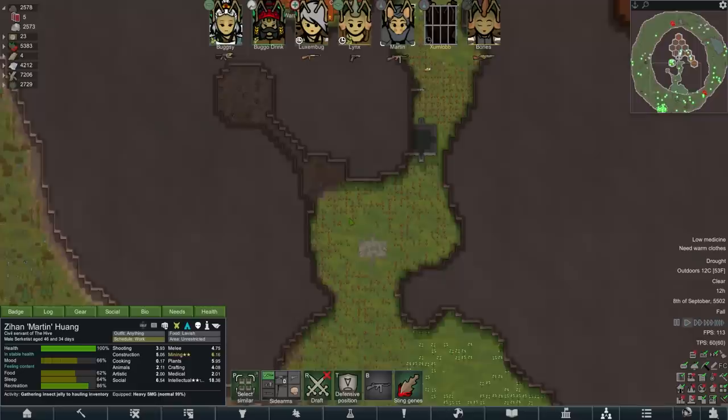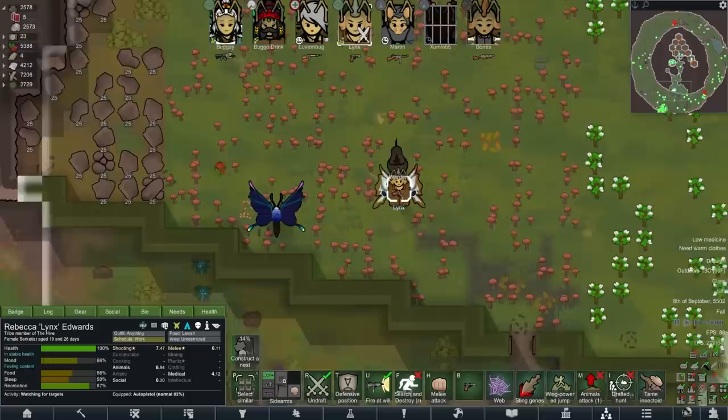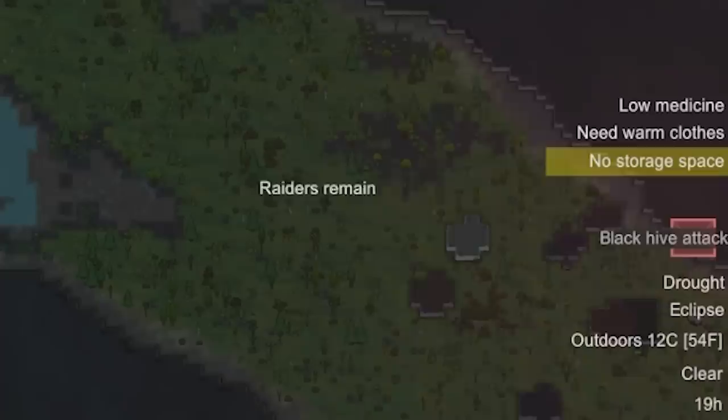The drought hasn't actually done as much damage as I expected. I think the thing that's really destroying our crops is this frigging butterfly. Let's get Links out there to tame it — tame insectoid, butterfly. Hey, there you go. And an eclipse. Well, thank you for that. My poor bloody crops stand no chance, do they?